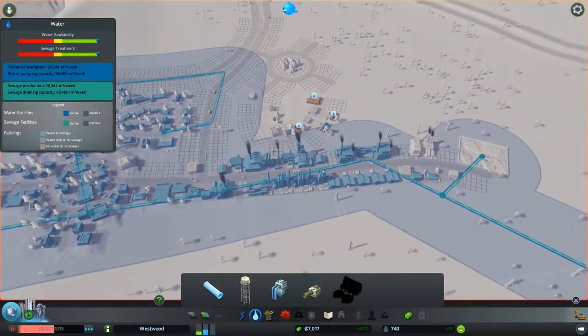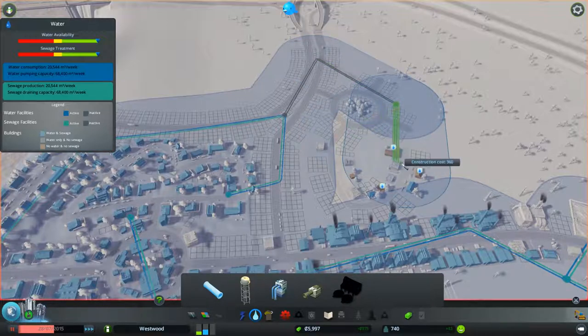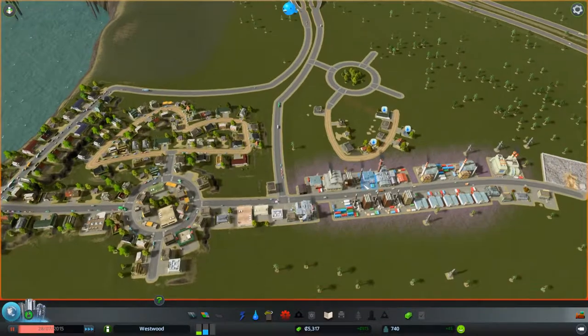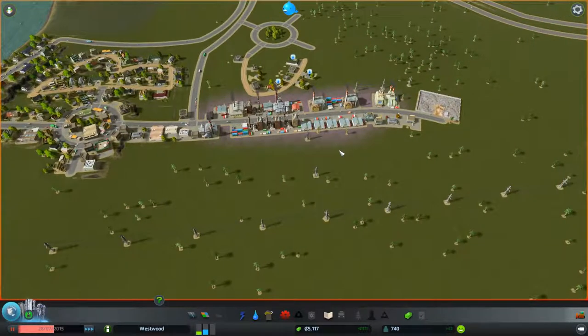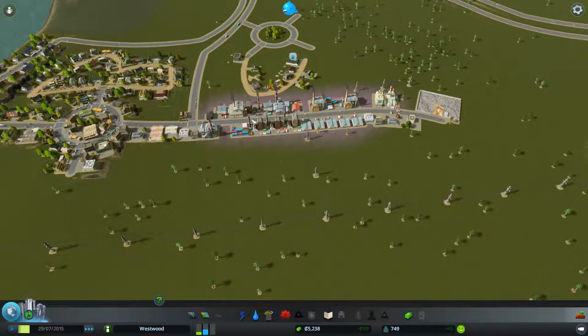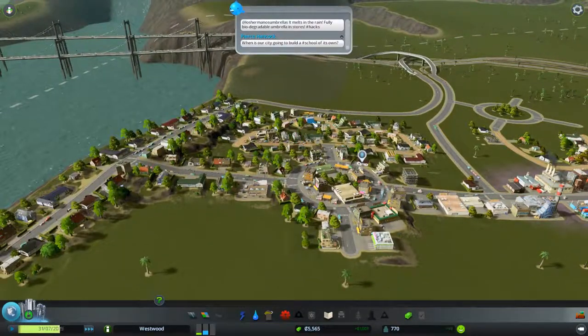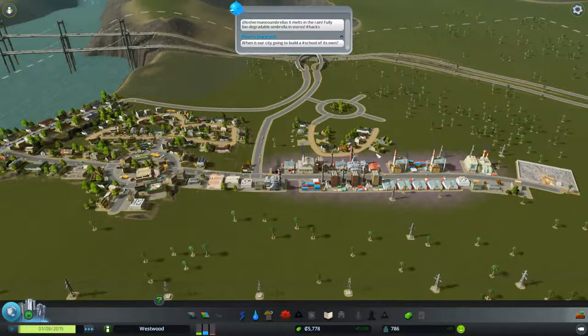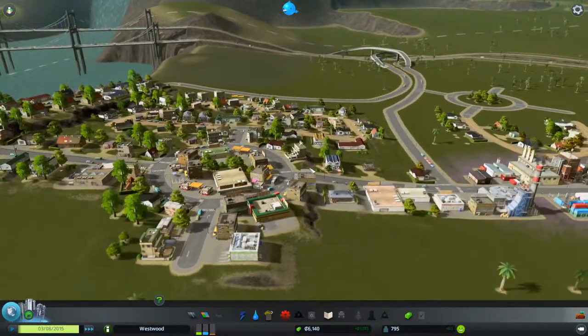We need to deal with water, so we'll build pipes out like that. The water system is fine with me — it's a general abstraction of a water system; you don't have to build super individual pipes or be super granular with it, which I appreciate a lot. Same thing with electricity — it just makes it a little bit easier.